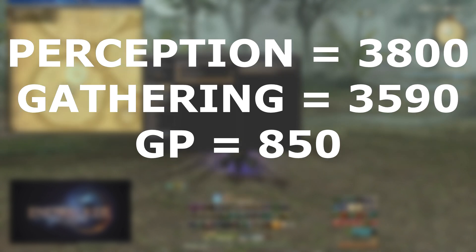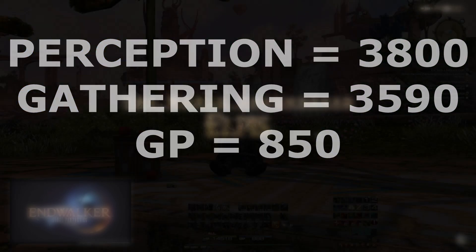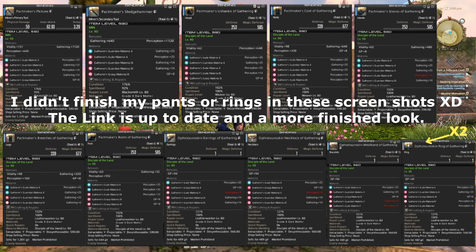So we need to hit 3800 perception, 3590 gathering, and 850 GP. Here are my melds — this is just an example. You can reach these stats however you want with melds and food. I'll leave a link in the description to the gear planning site I used.